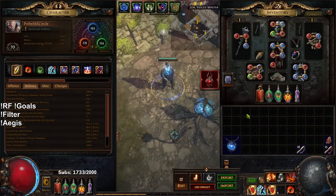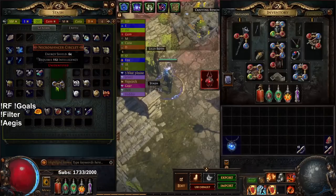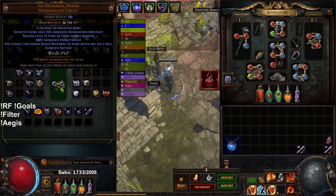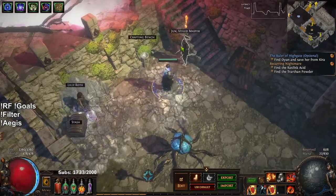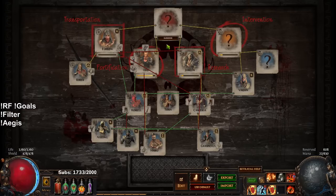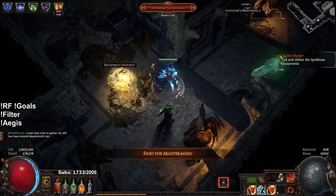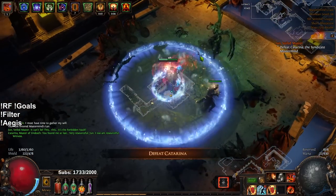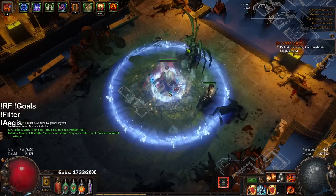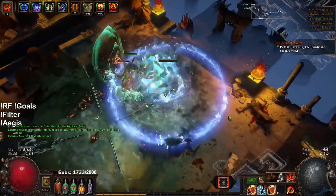We're at 19,000 armor and haven't even entered maps yet. We've also done a Catarina arena fight and we have the Devouring Diadem. Again, have not cleared Catarina yet — we're still in Foothills. Catarina is pretty much the only thing left for me to fight right now. I'm still looking for the three percent life regen during flask effect mod, but naturally I can't guarantee that yet.